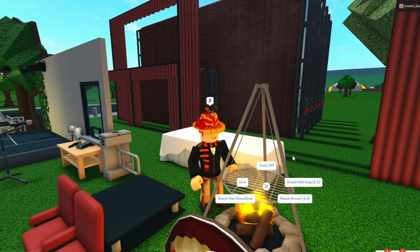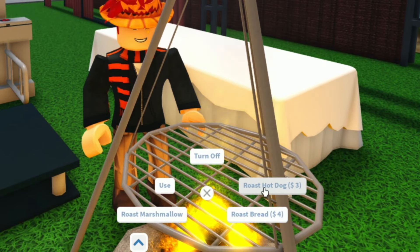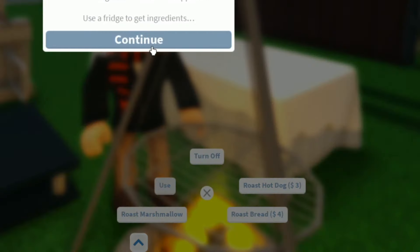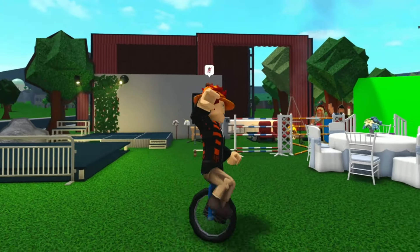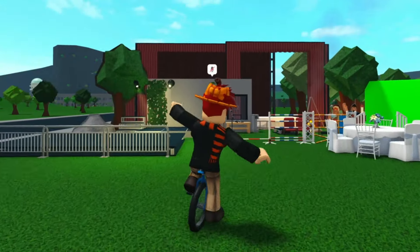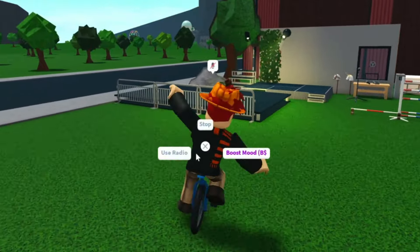What can we do here? You can roast a couple of things — we can roast bread, hot dog. We can just use it in general, turn off the fire and roast some marshmallow. This is amazing — this is so great. Look at this. That is so cool, I love this — this is so funny. And you actually get to balance it too — I love that.